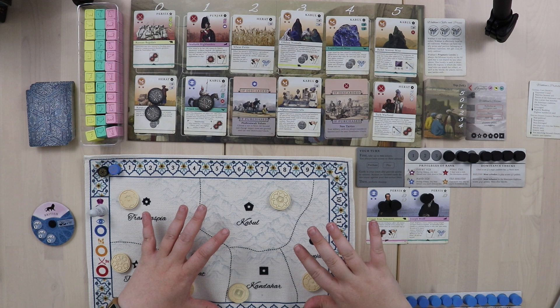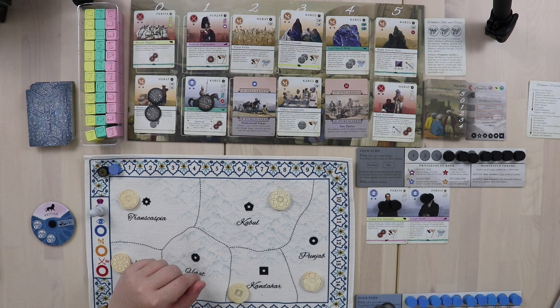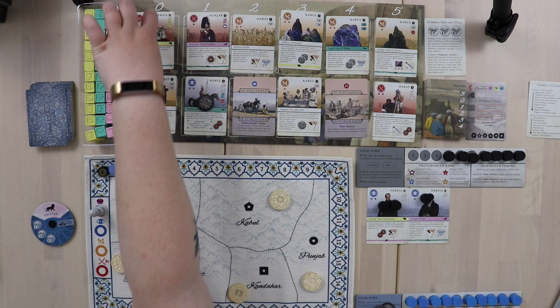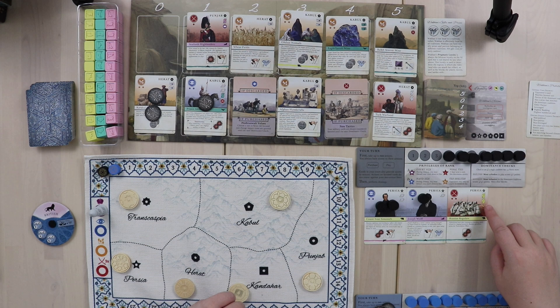Since she can radicalize but wants the top row five-value card and has no money, she buys the leftmost affordable card — a zero-cost Persia card. She pays nothing and just picks it up, placing it in her tableau. Under no circumstances do we want to go Russian right now because she's getting a bunch of Patriots.